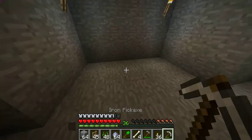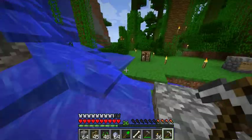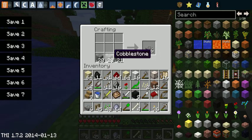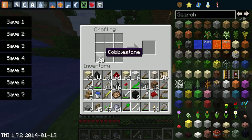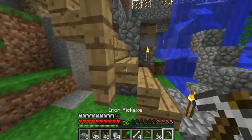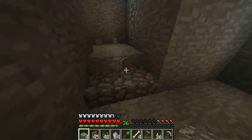Maybe we can put a stone slab here. We're full — what can we get rid of? We don't need these pumpkin seeds. Let's put this here.